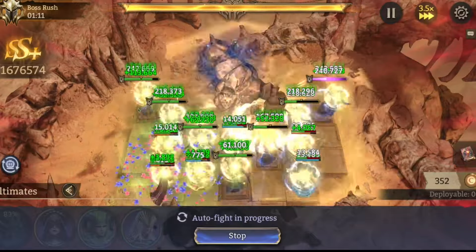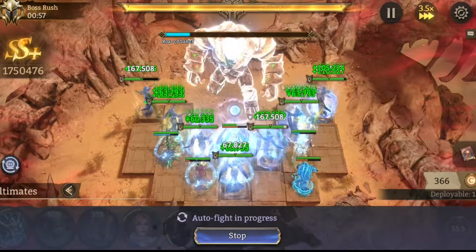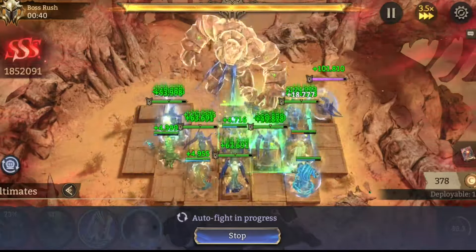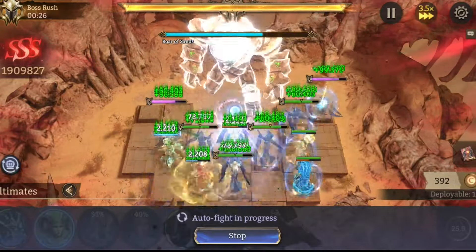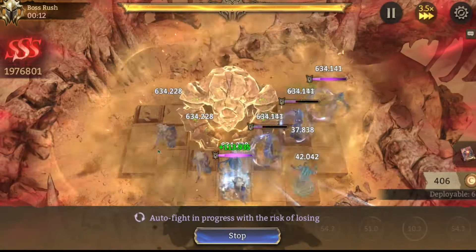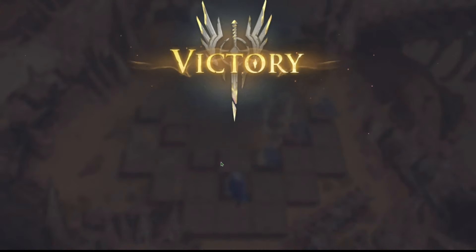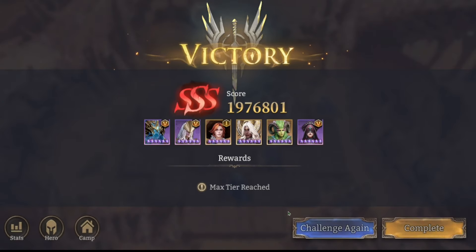Right now we're at 160, and this should be where Hollow goes down — yep, that ult on Sadie was literally a second late. See right there, Elowen could have ulted. So let's stop it right there at that end part and then pop Elowen's ult to see if anything changes.